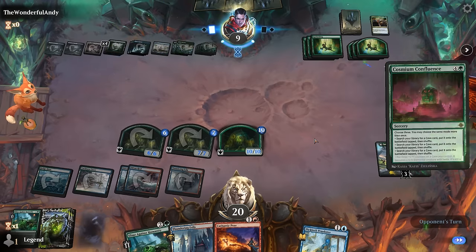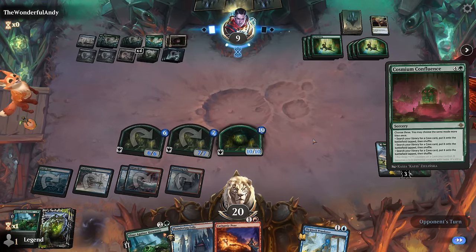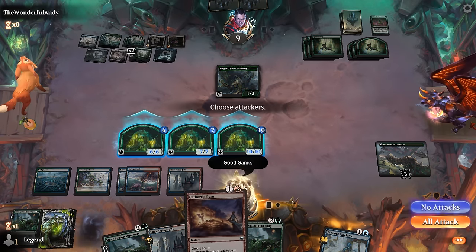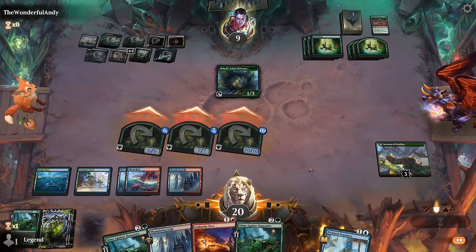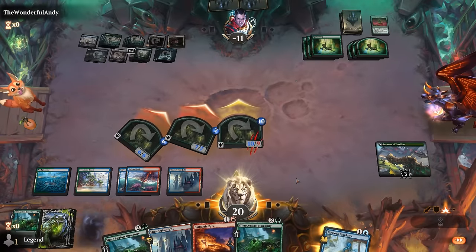Opponent still has 5 mana and another Confluence, plus Shigeki, but they're in trouble here. We could even clear a blocker with Cathartic Pyre after blockers are declared since we get to trample over, but there's no real need. Game 1 is won.